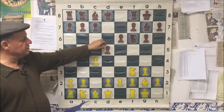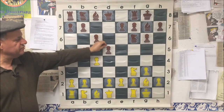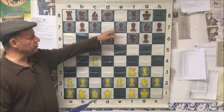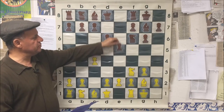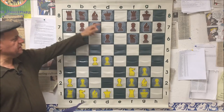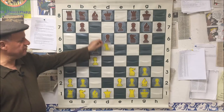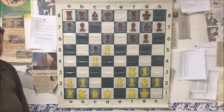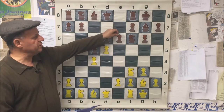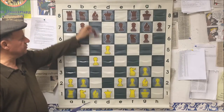If black wants to play in the center, he may play e6 and d5 — classical players do that a lot. Or if black is a Grünfeld player, he may play c6 and d5. If black is a King's Indian player, he may play d6 and later e5, or c5, which after d5 gives a Benoni setup. If black plays e6 it's called Modern Benoni; if he plays e5 it's called Czech Benoni.